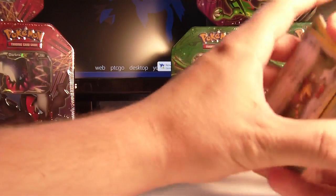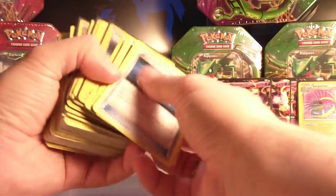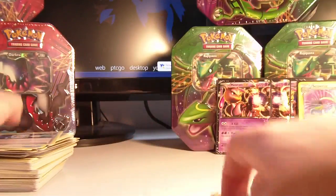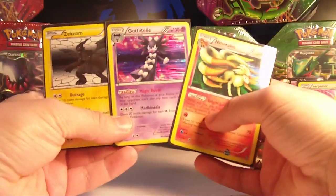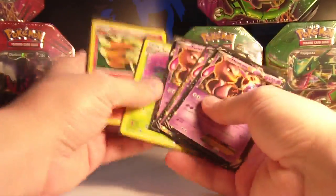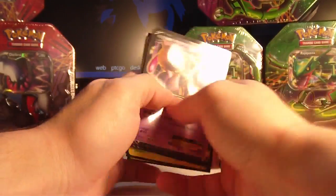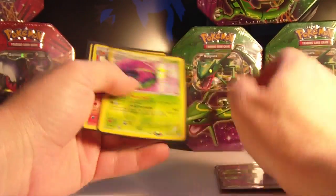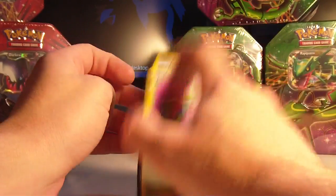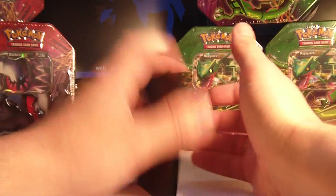Alright, well, I'm not sure what to think of this. The first tin was fantastic with the Zekrom, the Gothitelle, the Ninetales, and of course the shiny Suicune — and three Mewtwo promos — but nothing else after that. That's one tin. Now, you're supposed to get one holo every three packs, so technically with twelve packs we got four holos. That's good. But I'm just concerned about how bad those last two tins were. Is that how it's going to be the rest of the time? I don't know — find out and see.